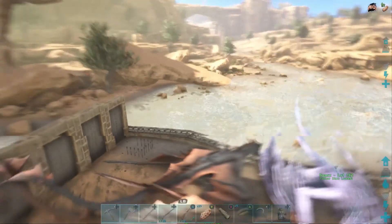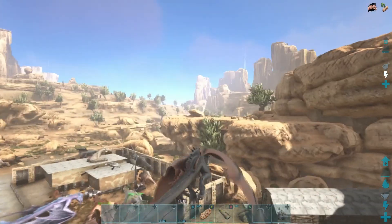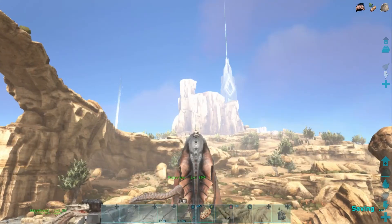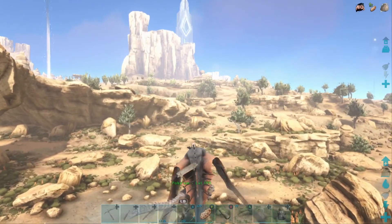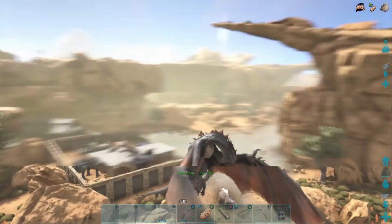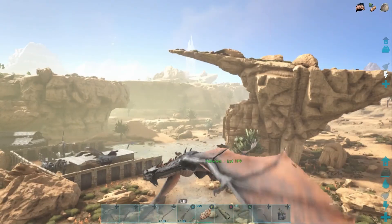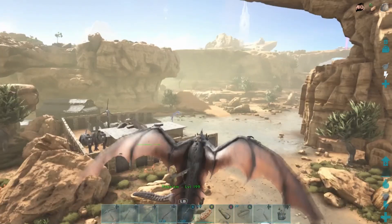Without further ado, guys, let's go ahead and jump on the back of Diablo. We're going to take Pokum, our thorny dragon, all the way over to Green Obelisk. Actually, it might be a long trip. How much weight does this guy have? 8.75 - I think Pokum's got like 700 plus weight on him. Maybe I should just walk there. Yeah, we're going to walk there. Maybe we'll take an escort of vultures and stuff to keep us protected, but I'm not taking Diablo.